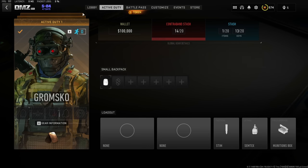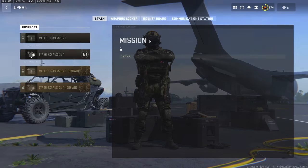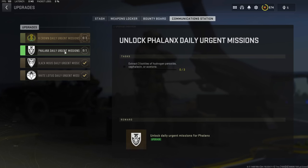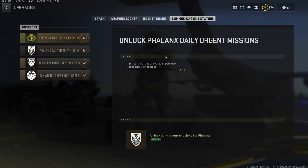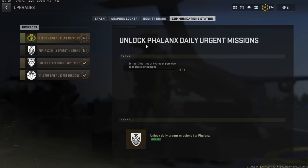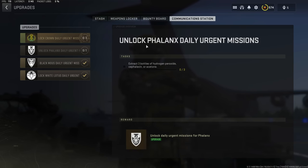Unfortunately we didn't get any of the items we need, so we're still stuck and can't make any progress on Phalanx because we need to unlock the urgent missions. Hopefully they'll put out an update soon which will help people progress. But at the moment I think a lot of people are trying to find these new bottles and there are only very small quantities of them, which makes things difficult. So I wouldn't be surprised if we see an update in the next few days — but right now DMZ is a little bit broken.